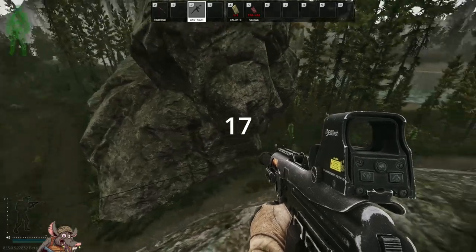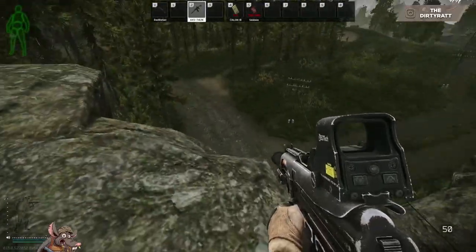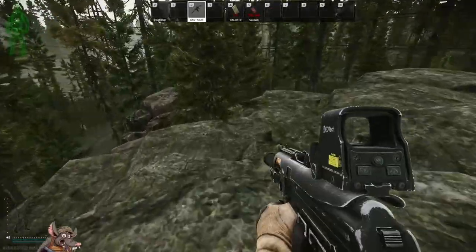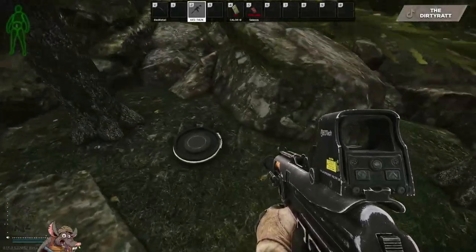Stash number seventeen is up on this rock formation. You have the roadway that runs between the village and the sunken village. Be on this side of the rock formation and move straight out like you're heading towards the road a little. There's a tree and your stash is right there at the tree.